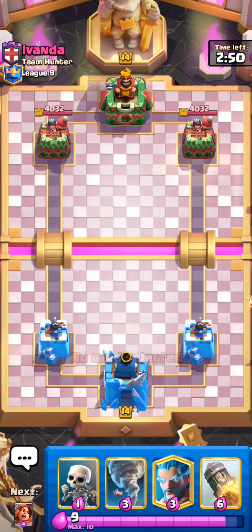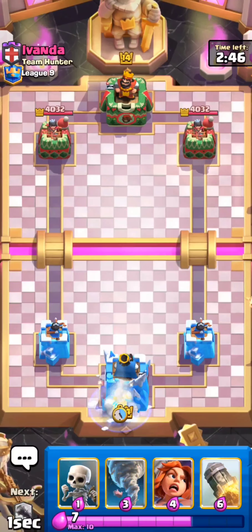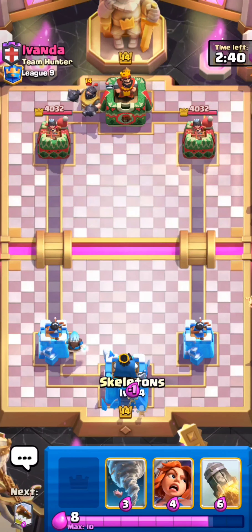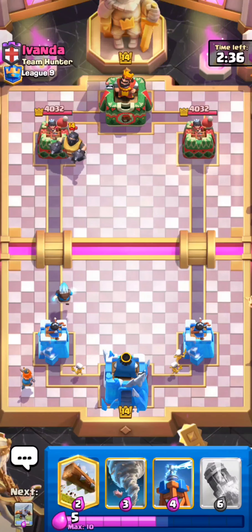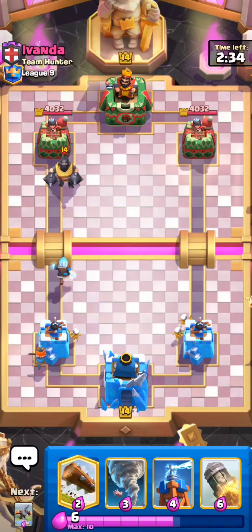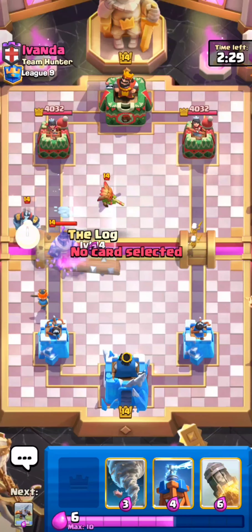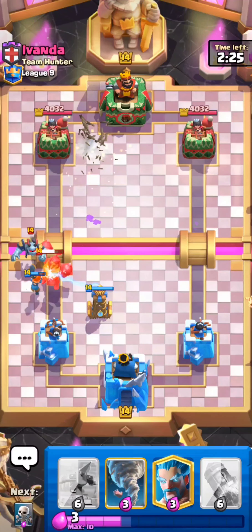We're up against Evanda from Team Hunter. Let's give him the good luck. We don't have Tesla in hand, so this is kind of weird — we have to start off with an Ice Wizard. I know some people usually start with Tesla, but Ice Wizard is a good starting play, especially if you have X-Bow rotation. I'm just kind of seeing what the opponent has in Single Elixir. Let's go Ice Wizard down below so we're able to get an activation. The Skeleton should be able to clean up his Firecracker as well.